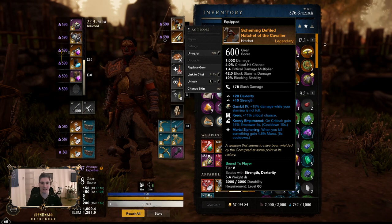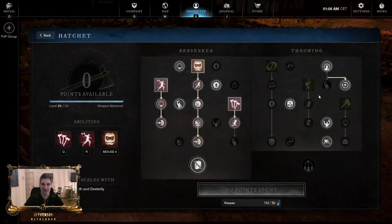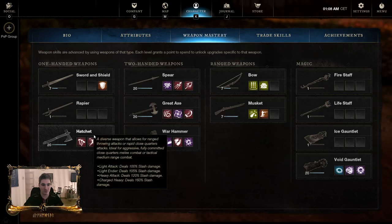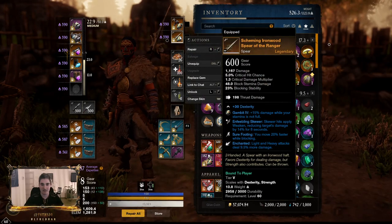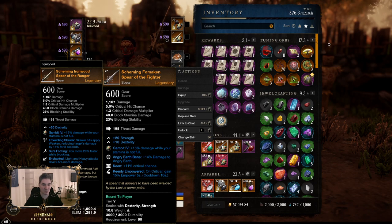Now my weapons — you probably saw my hatchet looking different. I have two hatchets: this one, and a secondary one that's the same but instead of Keen it has Enchanted. I'm self-testing which one is better, but I like having a lot of crit chance because of the Hatchet passive where you get stamina on crit — so you basically almost never run out of stamina. Combined with the Adrenaline Rush passive, you have almost infinite stamina, and if you throw in Cyclone for stamina regen as well. For Spear I use two spears — this one for the Skeever trade, not required but good especially in 1v1s. The second Spear has Keen and Keenly Empowered — very strong, a lot of damage.